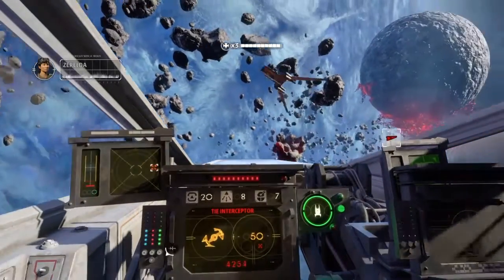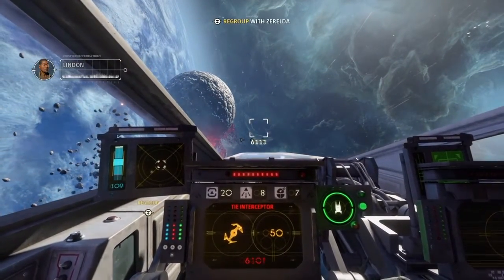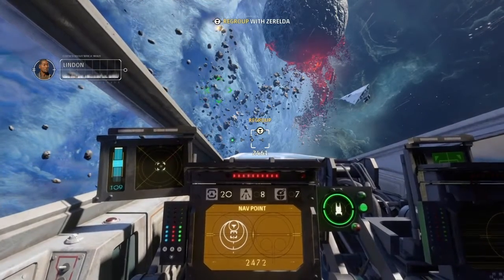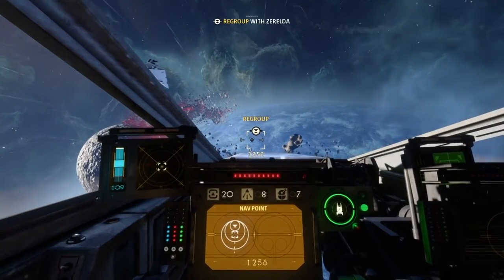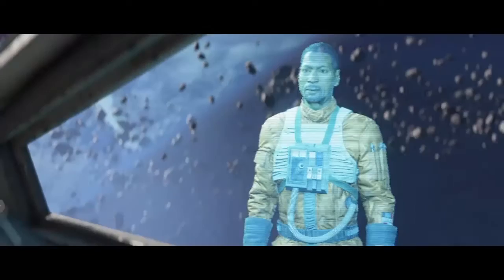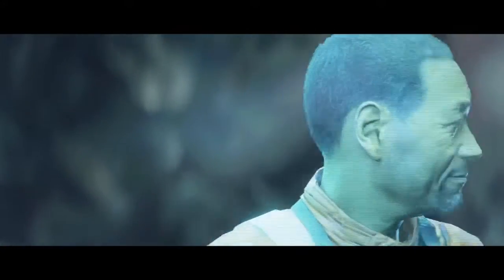Hey let's go guys! Yeah, you run away! Thanks Zerelda, we couldn't have done it without you. You're damn right. Commander James, we're regrouping with Zerelda and heading back to you. The Temperance is headed to the far side of the moon — we'll meet you there. Let's get to the navigation point. General Zerelda has evacuated all personnel to the Temperance.